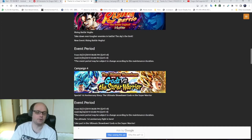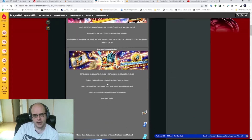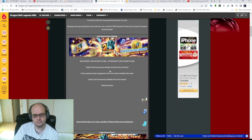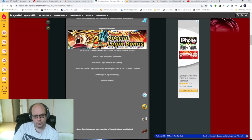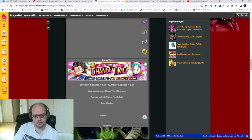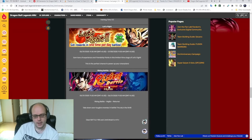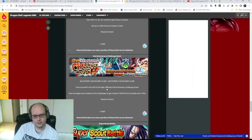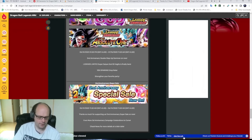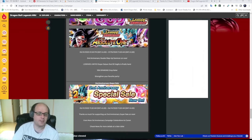Let's take a look at the second year anniversary. Now this is a little harder to find information on. We had the free daily summons again — no Legends Limited even though there were old ones available by then. The special login bonus gave a total of 1,500 Chrono Crystals. We had more CC from other sources but I don't know exactly how much. The Shenron run gave another 2,000 Chrono Crystals, and a couple of events gave 1,000 each. So we got about 7,500 Chrono Crystals total.